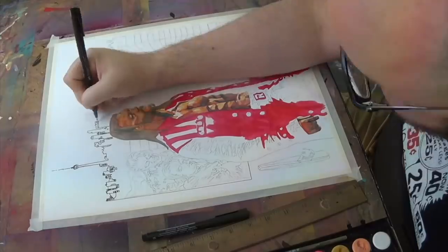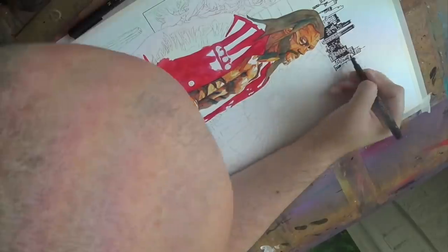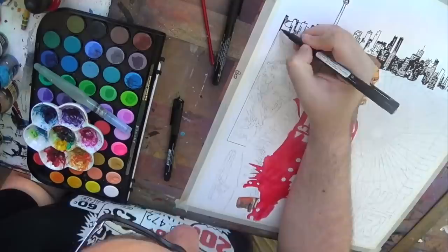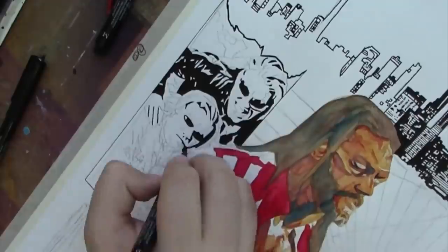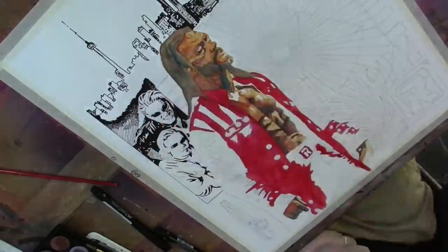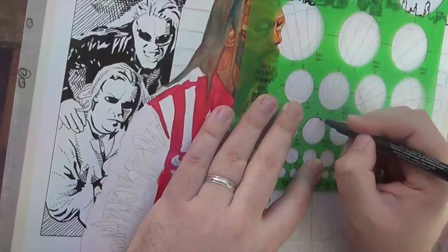With it, I've got a lot of different elements that go around the character of Edge. Up top going across is the Toronto skyline, which was fun — really just getting to play in there. Then the next section I'm working on here is him with Christian from when they first debuted as part of the Brood, and then I've got a kazoo in there — if you know, you know.